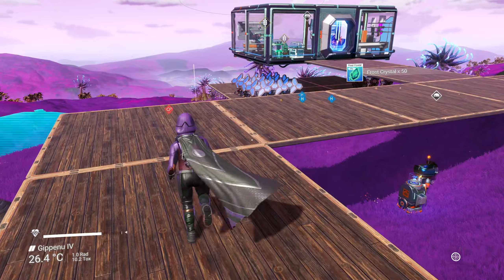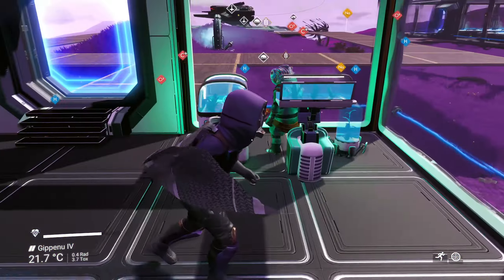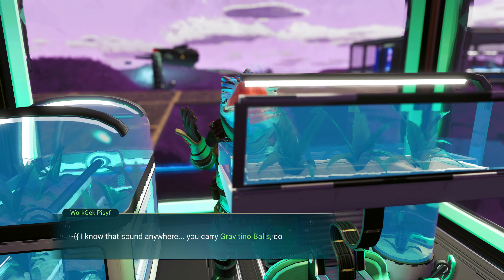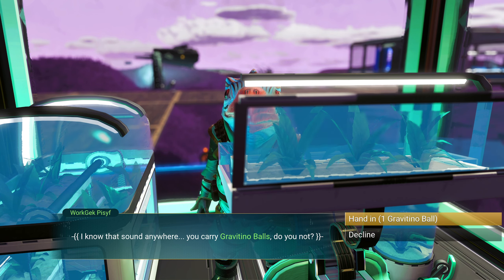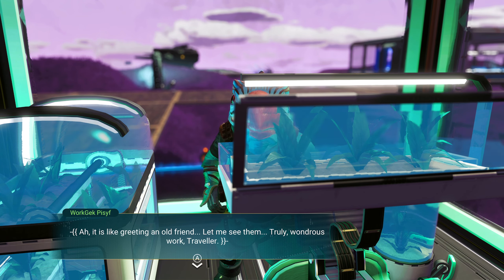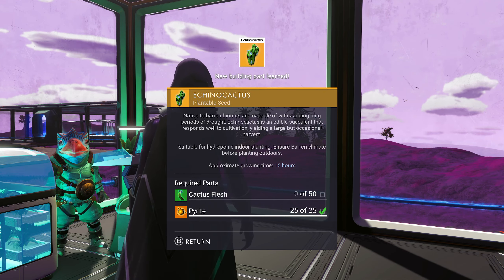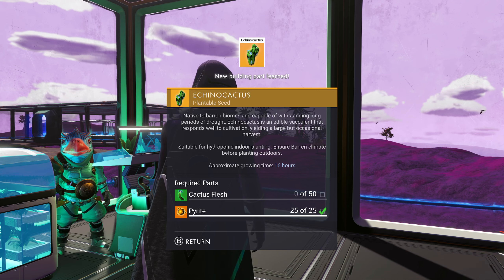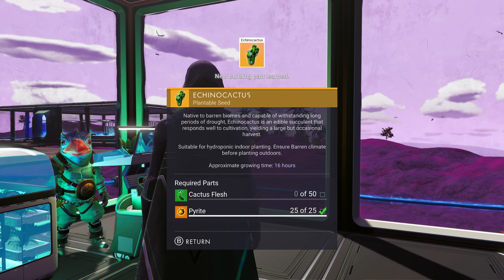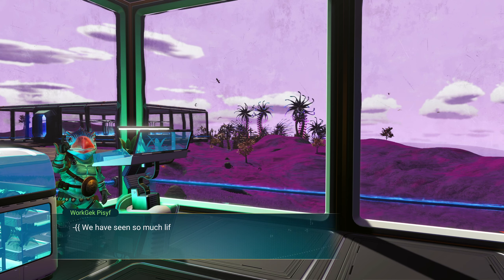Let's head back to the agricultural guy, the farmer, and give him the Gravitino ball. It is like greeting an old friend. Truly wondrous work, traveler. We got a new recipe — this is the Ekano cactus. And we need cactus flesh, which I'm pretty certain I had some in the freighter. I should have just kept it in my bag.